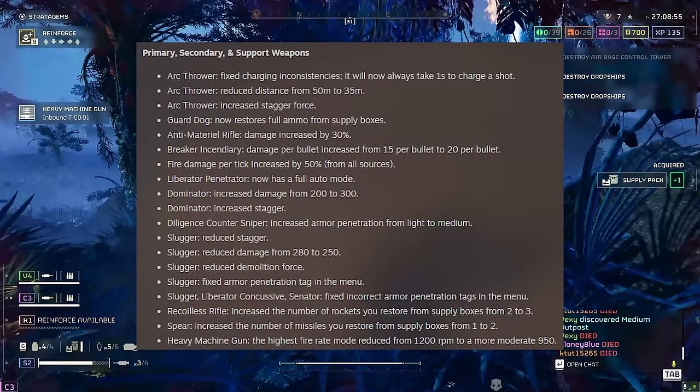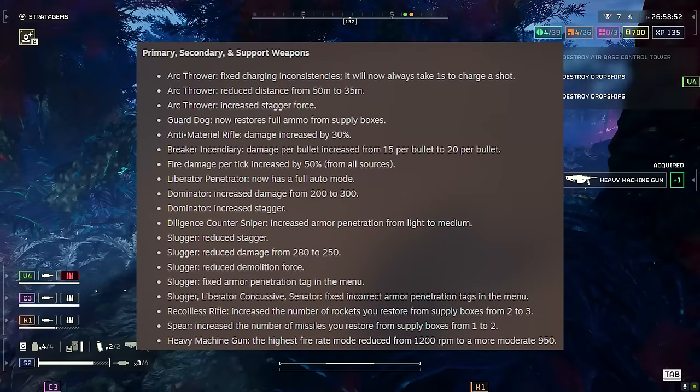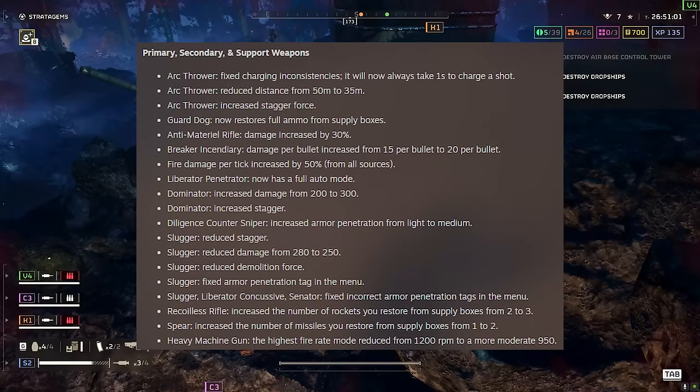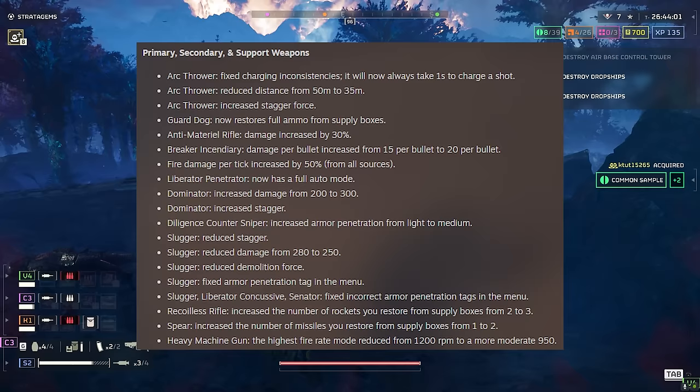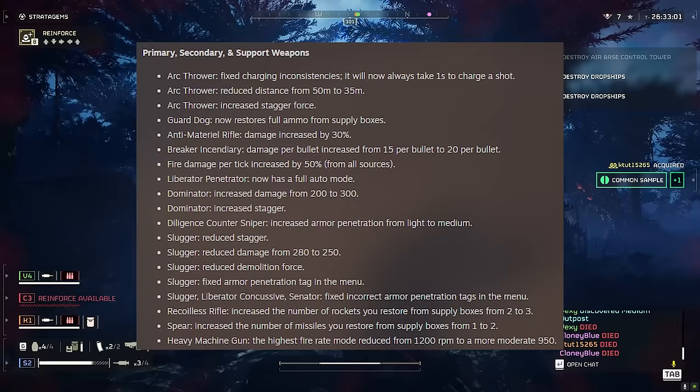Arc thrower: fixed charging inconsistencies — it will now always take one second to charge a shot. Reduced range from 50 meters to 35 meters. I think that needed to be done because it feels like a close range weapon, and the fact you could use it at 50 meters was, yeah, shocking — literally shocking. They've also increased stagger force. Overall these are nerfs to the arc thrower, though the one-second charge gives you consistency.